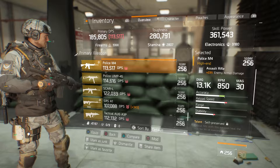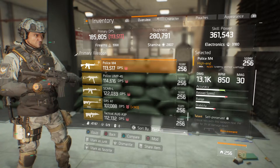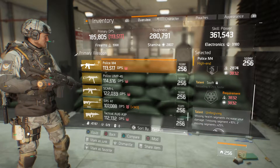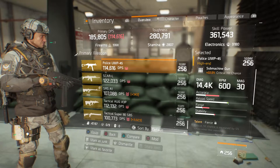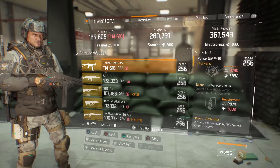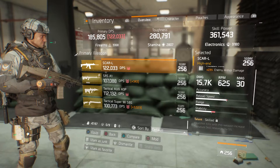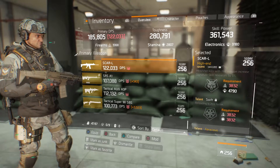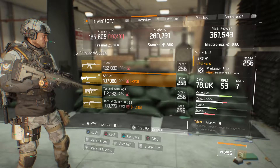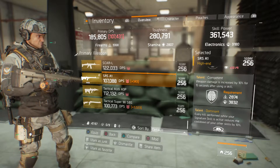We got a police M4 with 23% enemy armor damage — I think that's the highest you can get — with talents of Self-Preserved, Swift, and Unforgiving. A police UMP45 with 22% critical hit chance with talents of Fierce, Self-Preserved, and Ambusher. A SCARL with 23% enemy armor damage with talents of Skilled, Swift, and Ferocious. An SRSA1 with 169% headshot damage with talents of Balanced, Competent, and Dominant.